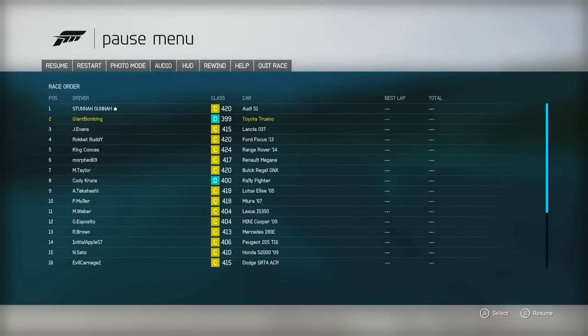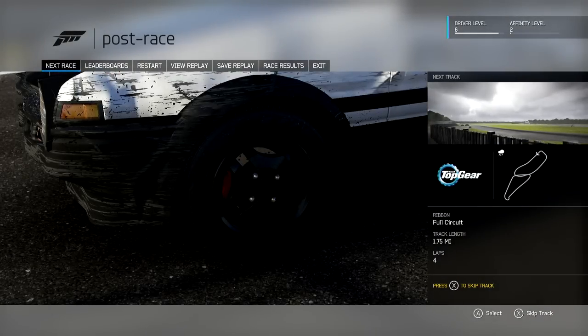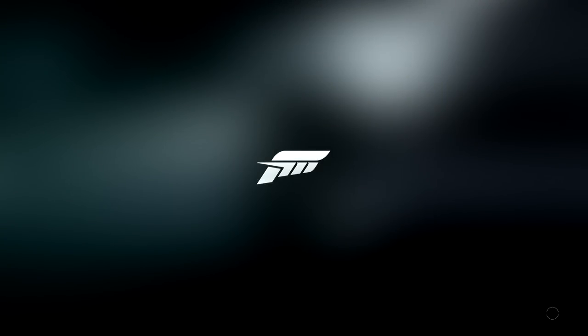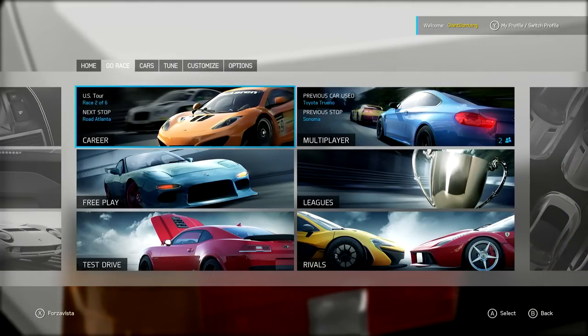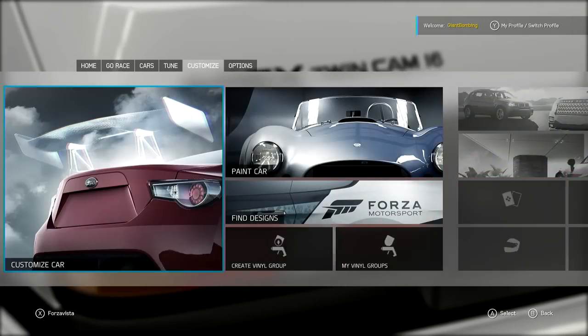Anyway, this is Forza Motorsport 6. You drive cars. It has a lot of the same features and options that you would expect from a Forza game. You can rewind, absolutely. You can bang up your car. A lot of the stuff is similar to what you saw in Five, but they've taken out a lot of the microtransactions that made Five a bummer. But they've kept Drivatars — the AI based on how you actually drive — which maybe we'll get into a race. So it's got this Madden menu thing that I don't especially like.